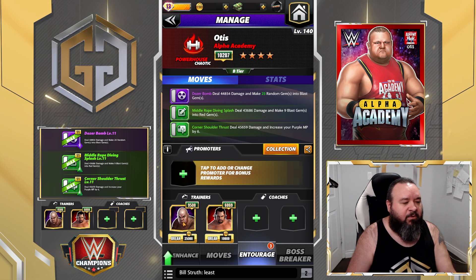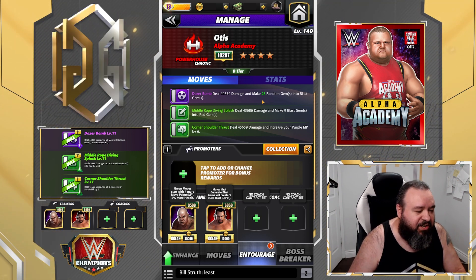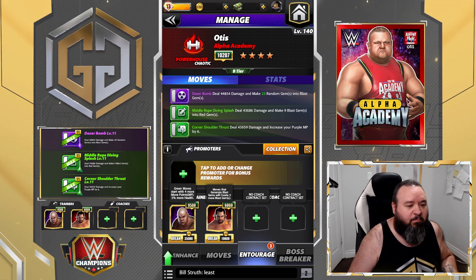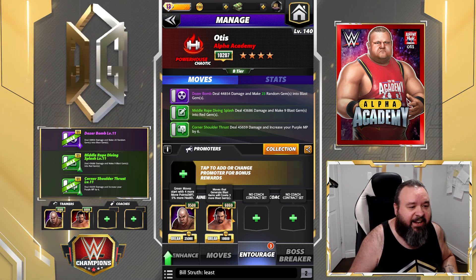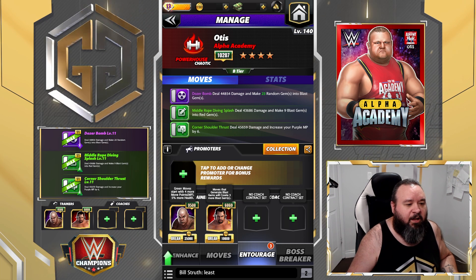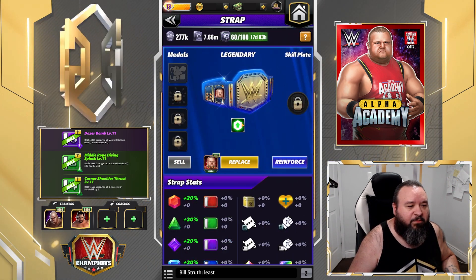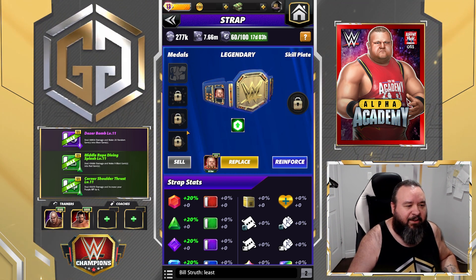For trainers we're going to use Steel so that our green starts with four more, and we're going to use Rusev so we make three extra blast gems. Obviously if you have APA Bradshaw he is a much better option because he adds 100% to the blast gem damage and 25% to the red gem. I'm putting Rusev here because a lot more people should have him since he was free. If you don't have either of them you could go with Slick Rick or Big John Stud to make more reds out of those blasts. As far as the belt, I'm using the current belt we got from the town-up that adds 20%, but I haven't unlocked anything yet — otherwise I would put the Android Plate there and have everything unlocked.